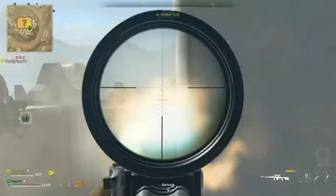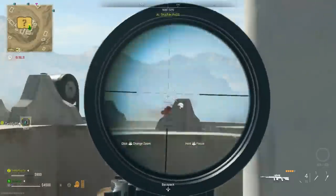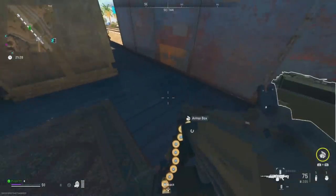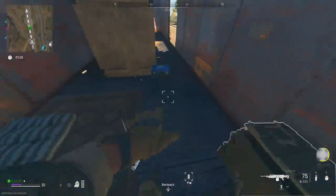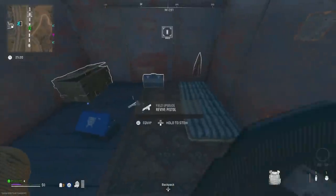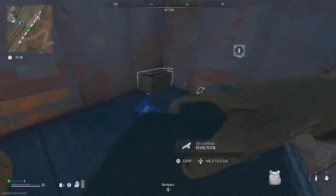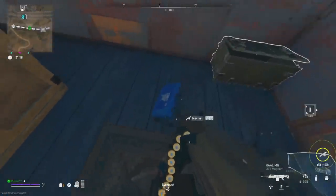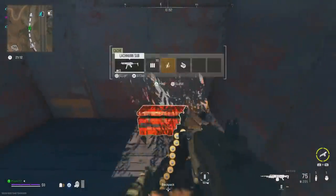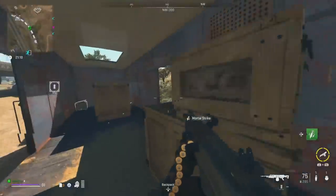The backpack is actually highly underused as a defensive measure and mostly just left to holding random loot. If you come across an armor box field upgrade, even if you already have a revive pistol equipped, you should always stow that as a secondary field upgrade in your backpack. It's going to come in more handy for you and your squad than that $50 wrench you had in there. If you need plates, you can just swap out the revive pistol in your active slot, drop the plate box, and then pop the pistol right back into your active slot.